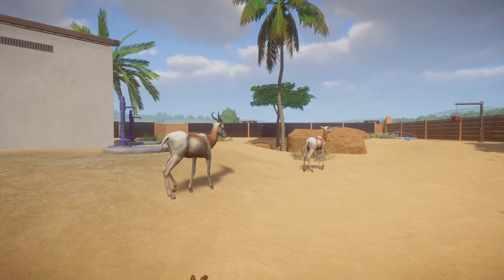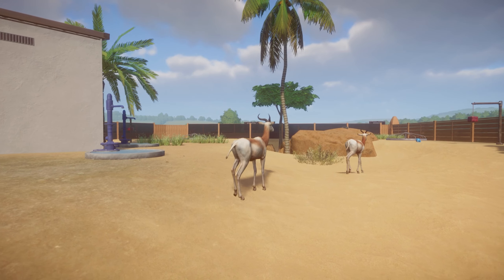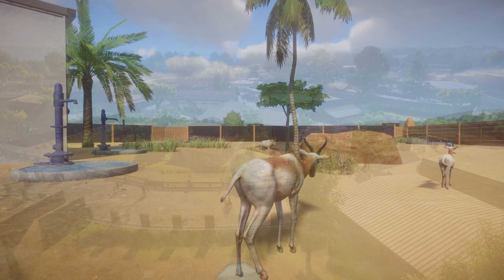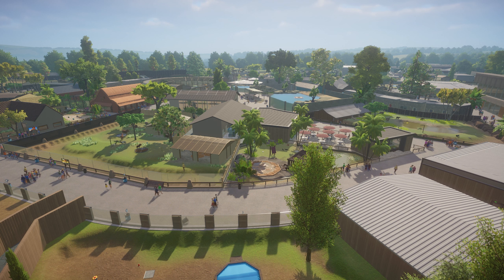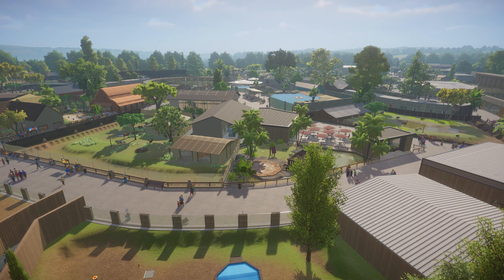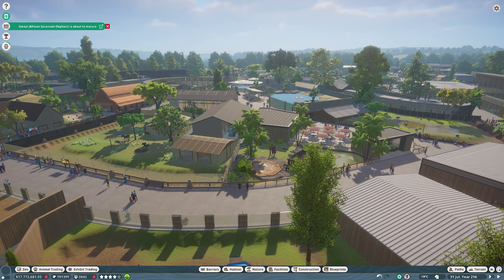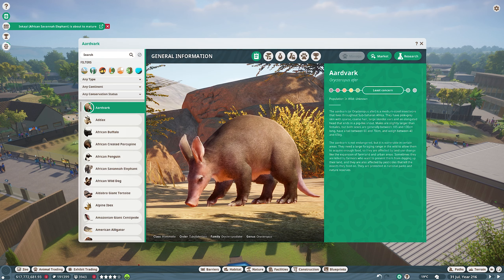The rule with the zoo is that we're adding the animals alphabetically as they come up in the Animal Zoopedia. Since the Arid Pack launched a few weeks ago, that adds eight more animals to our zoo and there's seven of those that come up already alphabetically. So today's episode is very much playing catch-up and adding all of those Arid Animals that would have come up already if they'd been in the game.